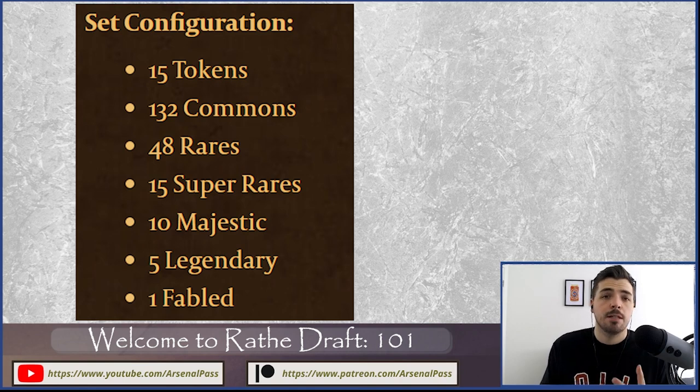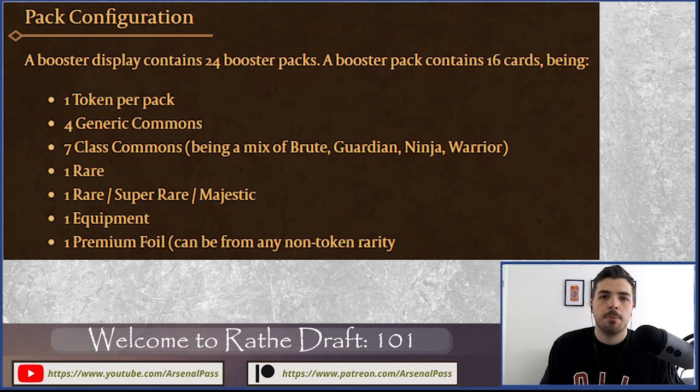Looking at the actual set contents: there are 132 commons, 48 rares, 15 super rares — effectively a step down from Majestics, no longer in newer sets — 10 Majestics, 5 Legendaries, and 1 Fable. For pack contents: each pack has a token to remove, four generic commons, seven class commons (so 11 commons total), one rare, one slot that can be a rare, super rare, or Majestic, and one equipment slot every pack.